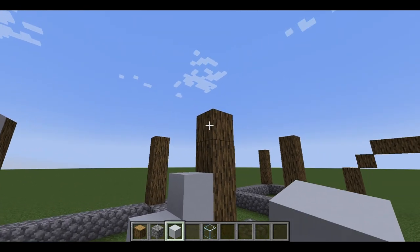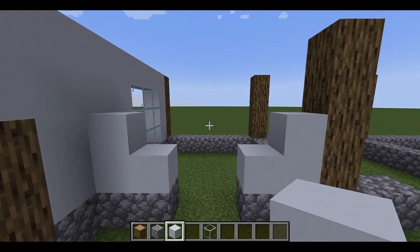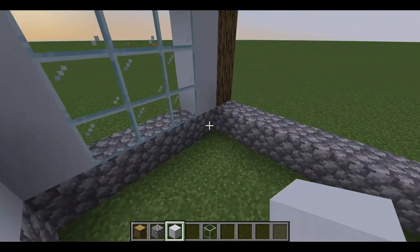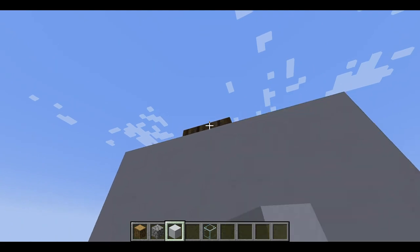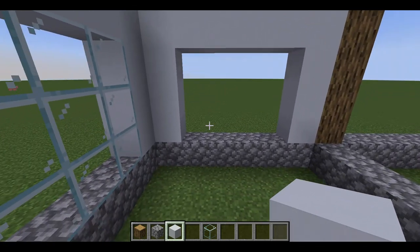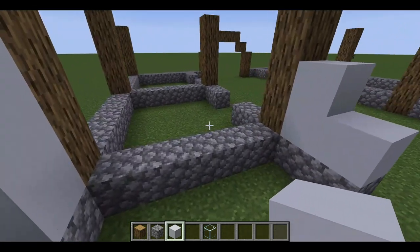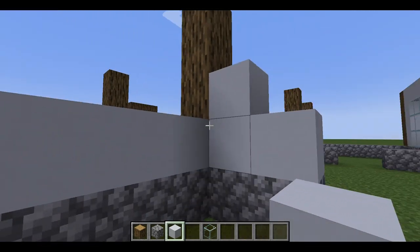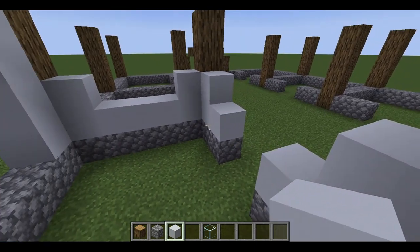I'm going to build a very simple stall divider and stall front. I like to keep the stall front very simple, and I don't like it when the stalls go all the way up to the top — it makes it look too closed off. I like an open concept barn — it looks way better. For the back you're just going to build a large window. For the stall divider, I like to go up a block so horses can't necessarily see each other, but it's also a little bit realistic.